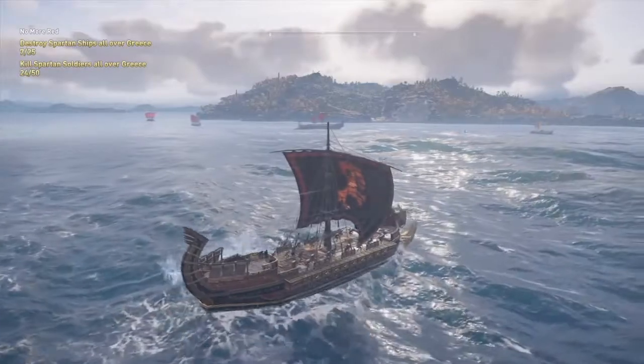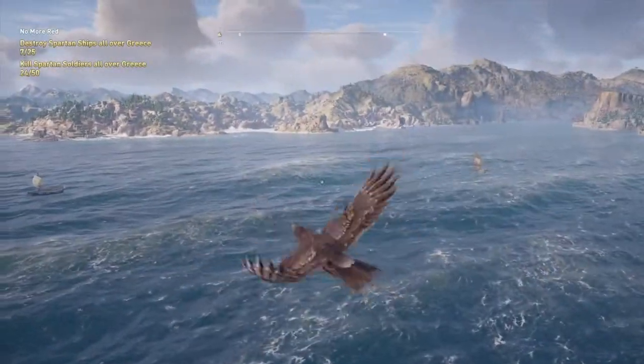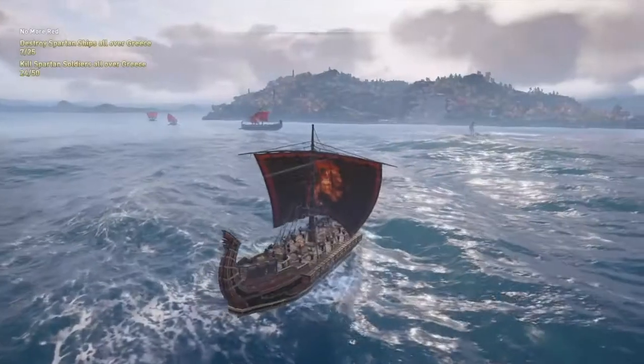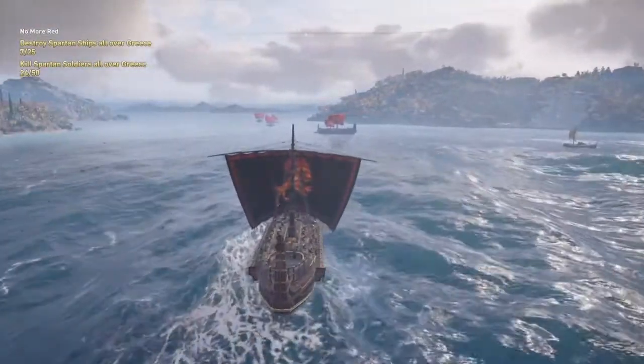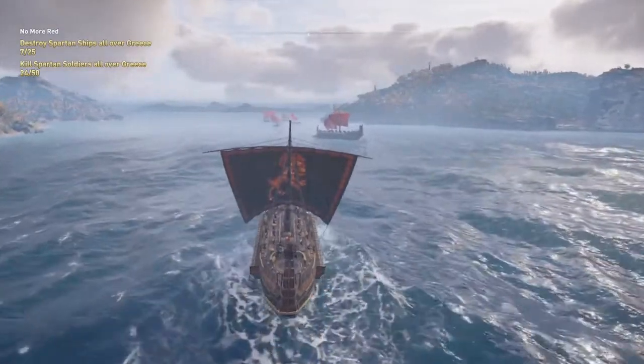As you can see, there are Spartan ships traveling all around these waters. That's because all of the nations around this area — all these mountains that you see — the borders are Spartan-controlled areas. That's why we're seeing them here. If they were Athenian, then these ships in front of us right here would be Athenian.